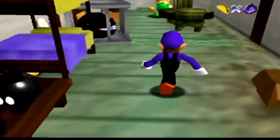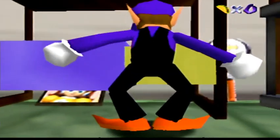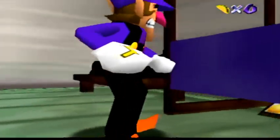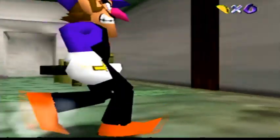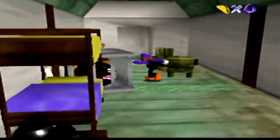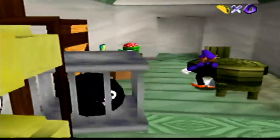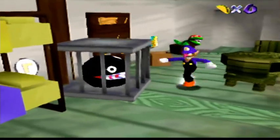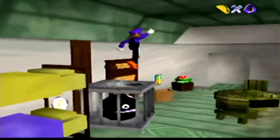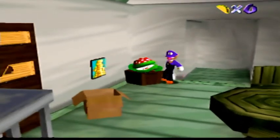Well, here we go. This is supposedly Waluigi's and Wario's house. If you look, let's see if we can get a little bit closer — we've got a hidden picture of Daisy. A picture of Mario and Luigi right there. And it looks like you've got a chain chomp. That's a tennis racket — that's Waluigi's tennis racket. And of course, we've got the newest addition to the Smash Bros lineup here, our piranha plant. Anyway, let's go ahead and move on.